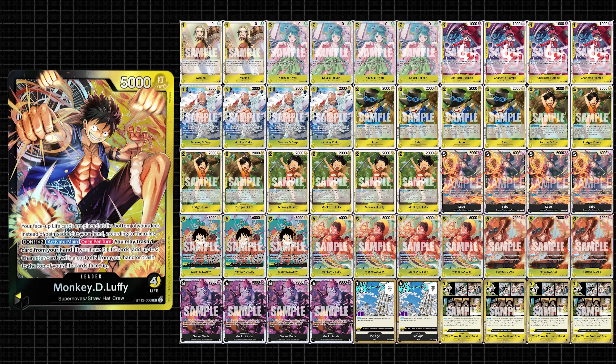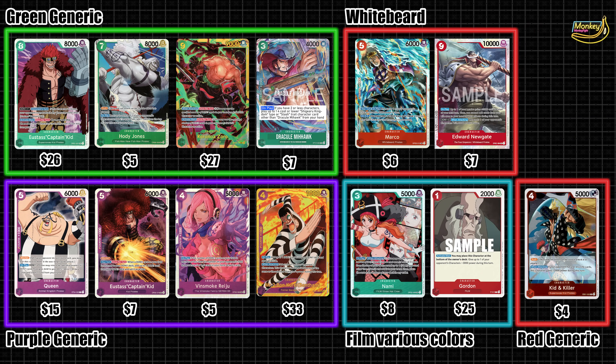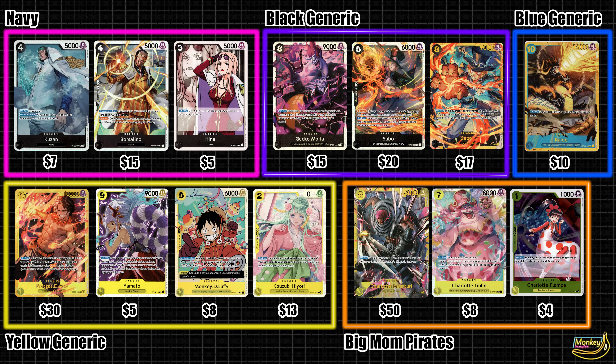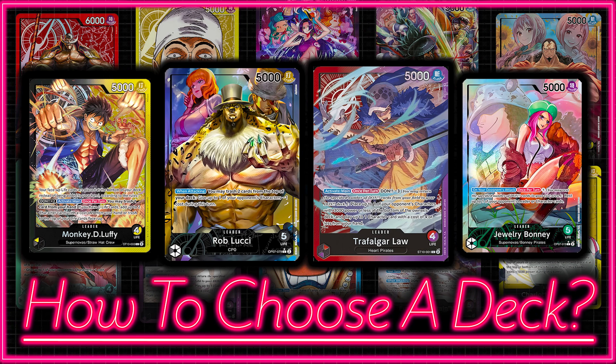Everything will have a decklist — links are in the description. We'll also be going over average deck prices so we can explain what it'll cost to play as well. Let's get started with an explanation and breakdown of the One Piece color pie.